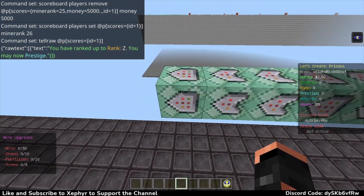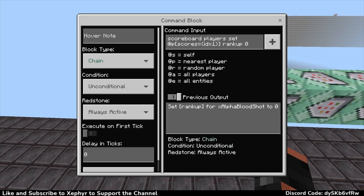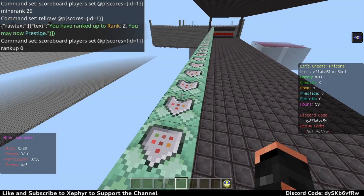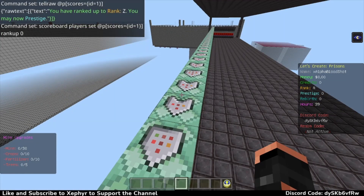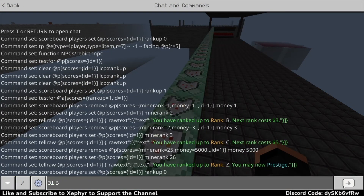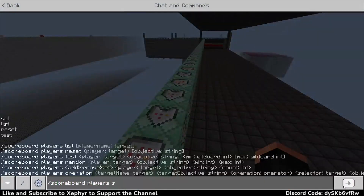Then at the very end it sets their rank up score back to zero so that if they don't rank all the way up to Z they can come back and grab that rank up to do it again. So I actually calculated it out - with all the values added together, to get to rank Z it is going to cost you thirty-one thousand six hundred and fourteen dollars. So $31,614 to go from A to Z.